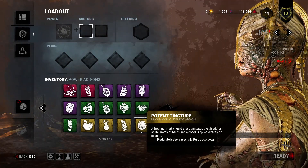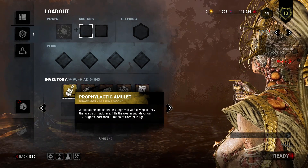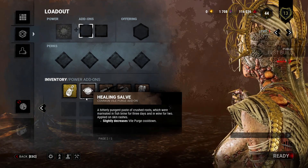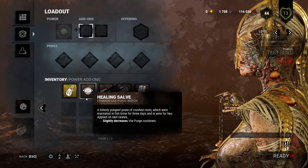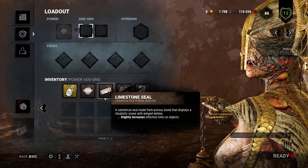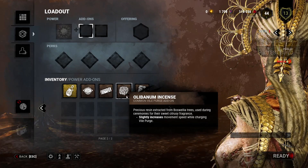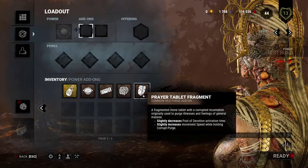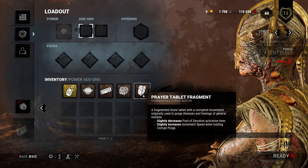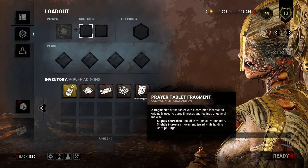Potent Tincture: Moderately decreases Vile Purge cooldown. Prophylactic Amulet: Slightly increases duration of Corrupt Purge. Healing Salve: Slightly decreases Vile Purge cooldown. Limestone Seal: Slightly increases infection time on objects. Oli Benung Incense: Slightly increases movement speed while charging Vile Purge. Prayer Tablet Fragment: Slightly decreases Pool of Devotion activation time; slightly increases movement speed while holding Corrupt Purge.